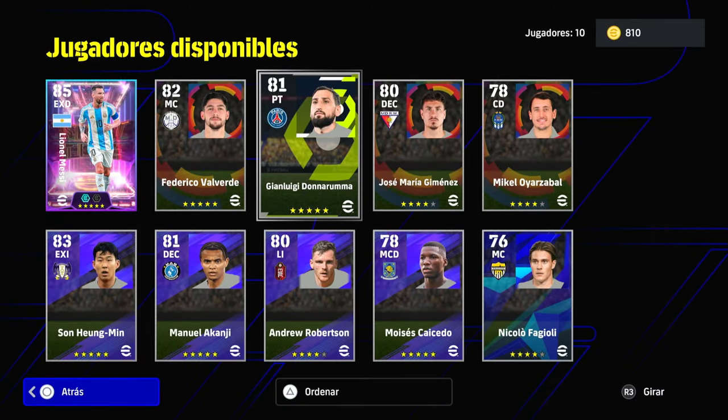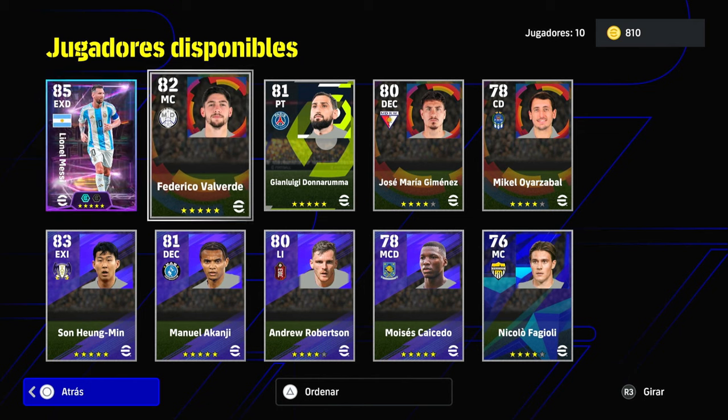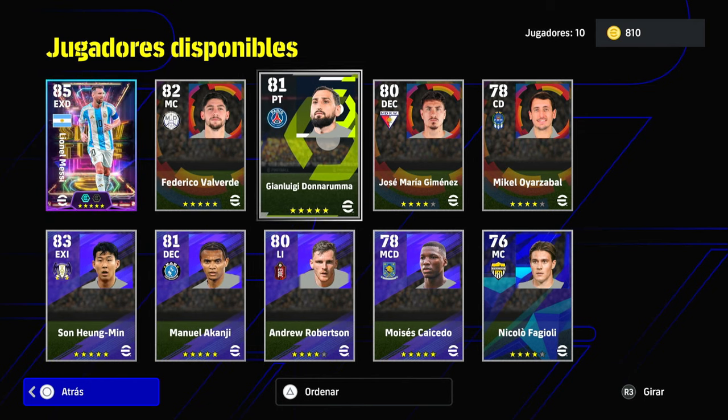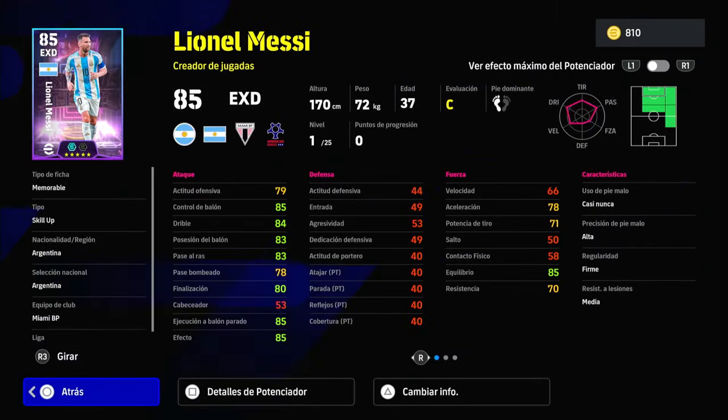Not only that, but it comes with other players — though they are normal cards. There's Valverde, Rumin, Kanji, Robertson, and Donnarumma, but they are normal cards. You can try them if you're interested, or convert them into a trainer. But the important thing is Leo Messi.